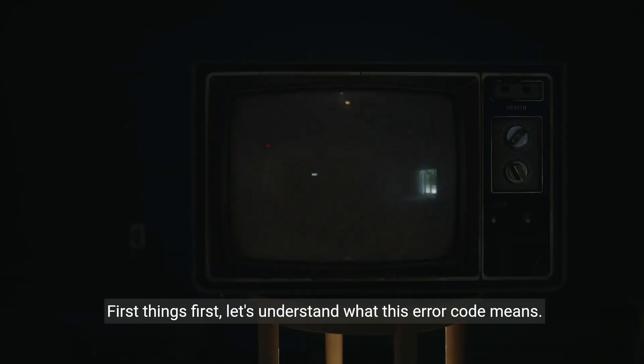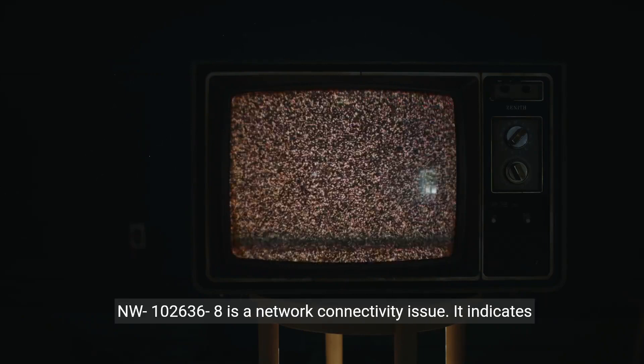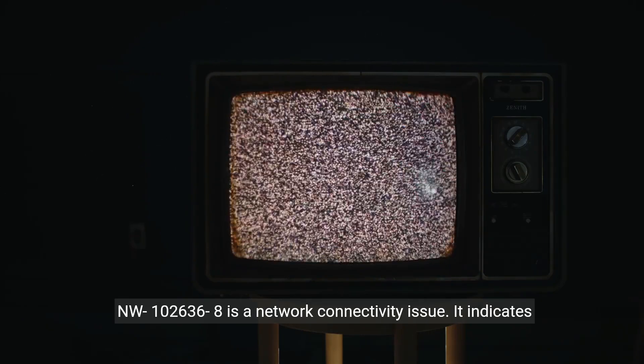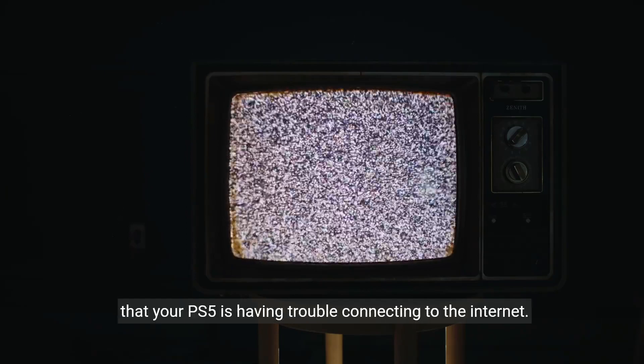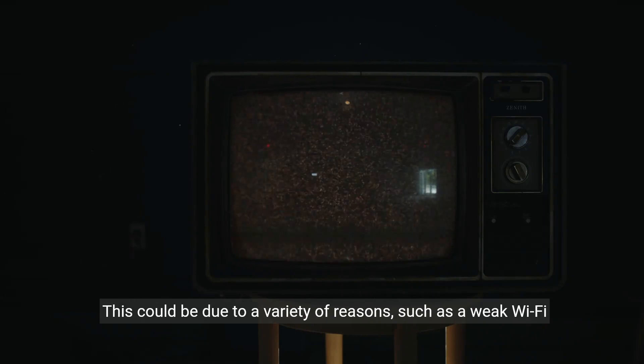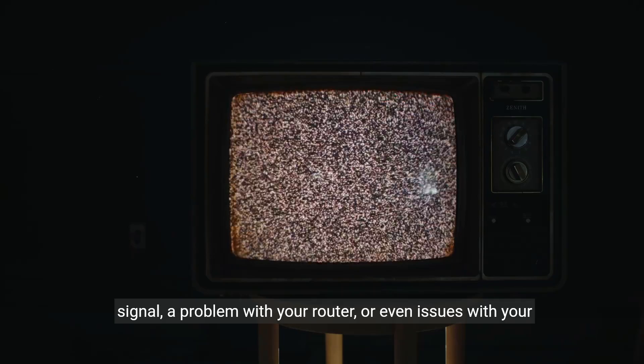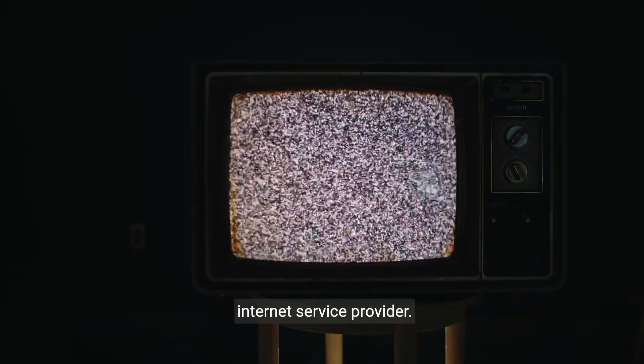First things first, let's understand what this error code means. NW-102-6368 is a network connectivity issue. It indicates that your PS5 is having trouble connecting to the internet. This could be due to a variety of reasons, such as a weak Wi-Fi signal, a problem with your router, or even issues with your internet service provider.